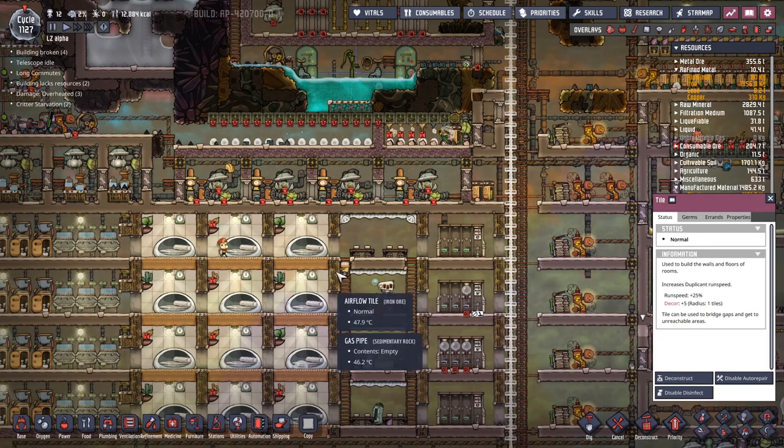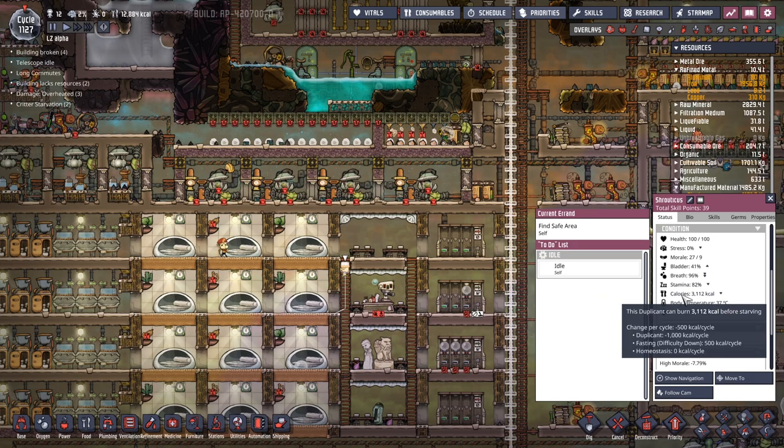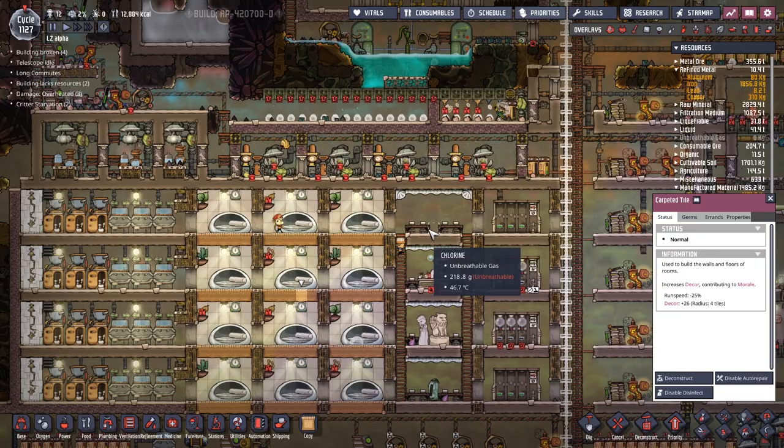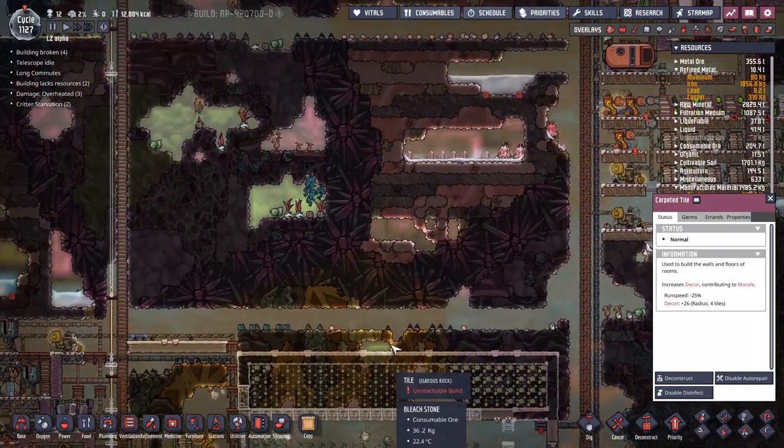If we have a look at Shrouticus here — come down to his calories — you can see 500 per day. That's 1,000 for being a duplicate, minus 500 because we're playing on easy. Still running out of food on easy. Mostly 500 per day — we've got some that eat more, some that eat less. That works out roughly to needing five of these. I think we've got space for that.